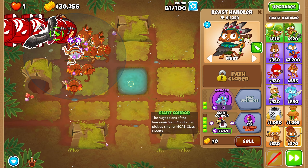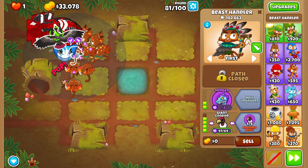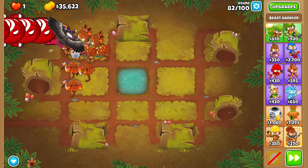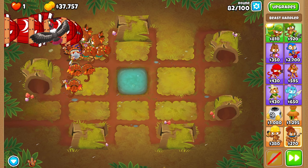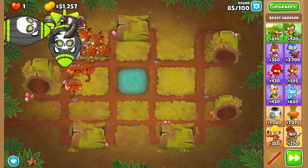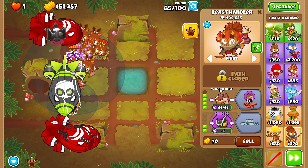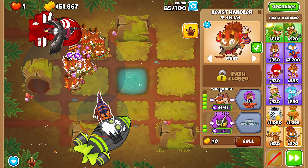We do need the bird to be 64 out of 64 to actually move the ZOMG by itself. As of right now, obviously we don't have that fully upgraded so we can't move it as we would like. Round 82, we have 34,000 cash and we're looking very, very good. We could use our ability — we don't need to. We're waiting for these DDTs which should come relatively soon. We got another ZOMG — we actually have two of them now, but this should be really easy.